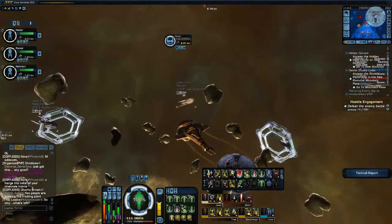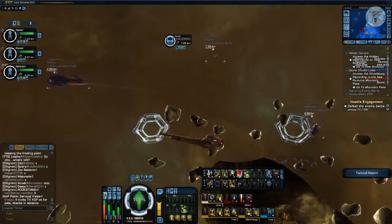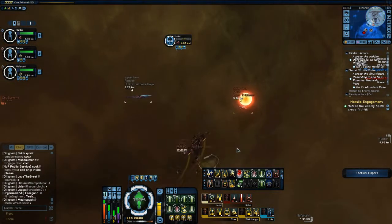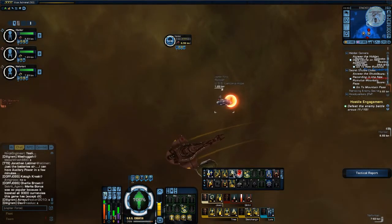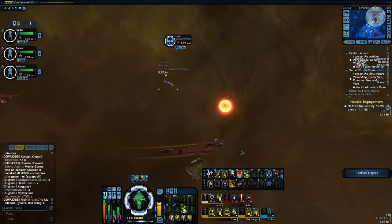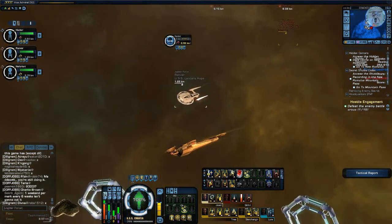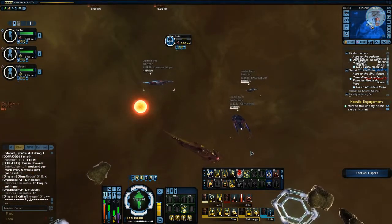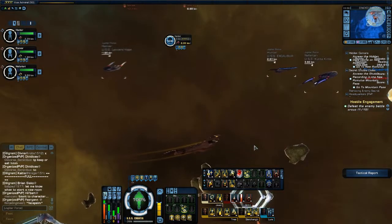What healing abilities do you have, Sirs? Engineering Team, Science Team, Tac Team — that's it. That's not good. You can't have three team abilities because they share a cooldown, so having multiple is mostly useless. For healing you must have at least Hazard Emitters or Transfer Shield Strength, so we don't need to demonstrate healing with your setup as you don't have proper healing abilities.